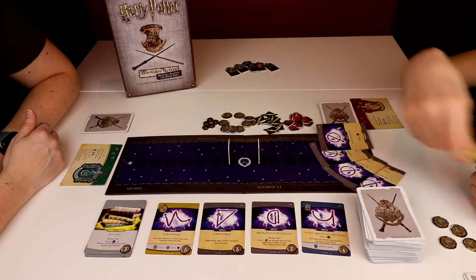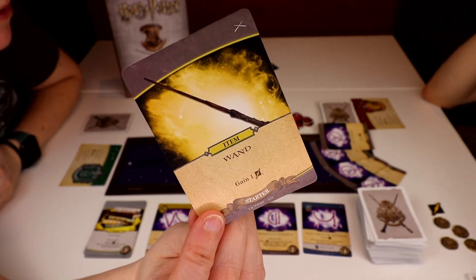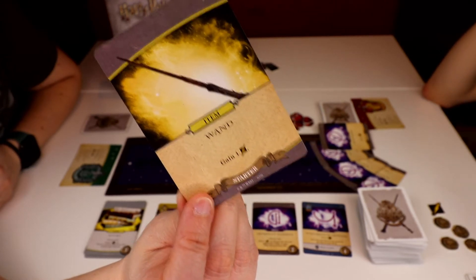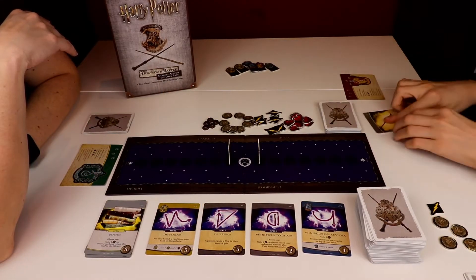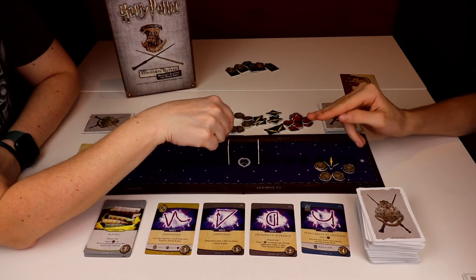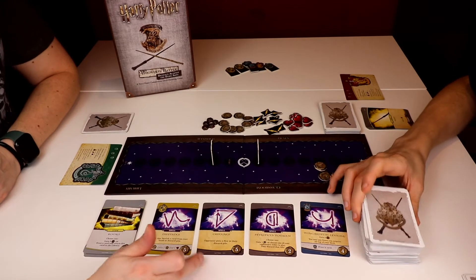And then I use the wand to gain one attack. It will indicate at the top whether it is a spell, an ally, or an item that you can add, and it will also tell you the effect it has. On this wand card, by playing it MTK gains one attack. You play your cards and they go into a discard pile. Attack — indicated by a lightning bolt — is an attack on your opponent which causes them to go back on the dueling board, depending on the number of lightning bolts.